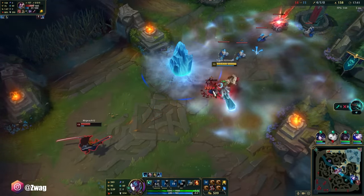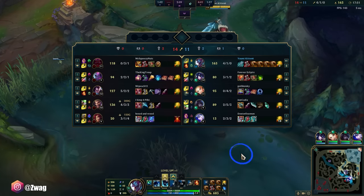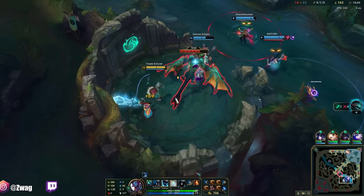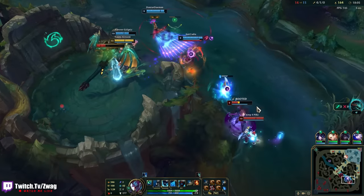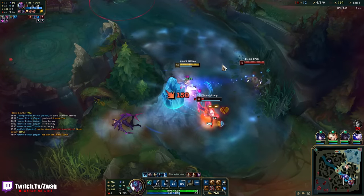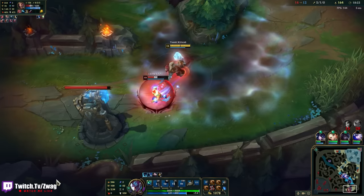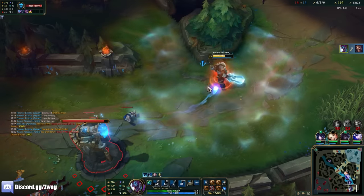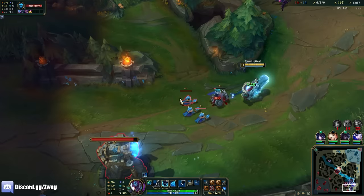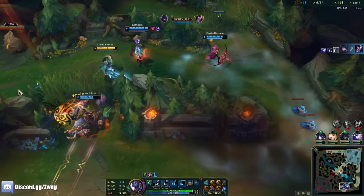Oh my god, I melt him. I think I screwed up the last fight — I shouldn't have hit Ornn because then I got healing reduction applied. But I was CC'd and couldn't really move anywhere. My ult burns. I can heal. Look at me go. I'm actually really strong.